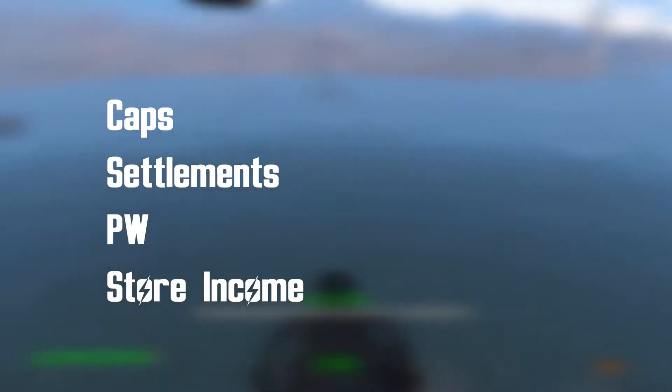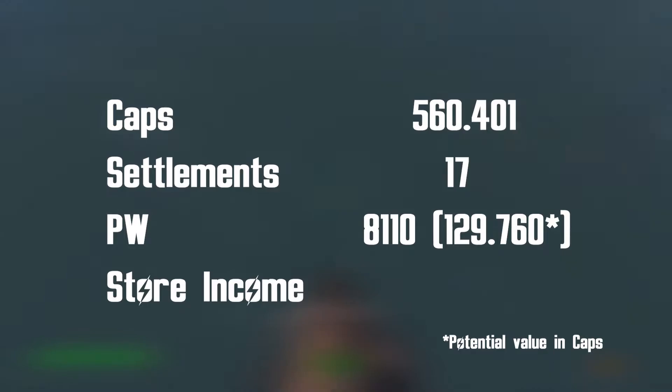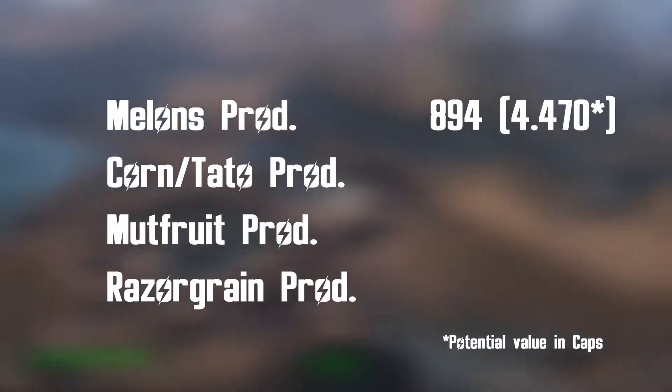Our starting point for today is 560,000 caps, 17 settlements, 8,100 purified waters, 750 caps a day from store income, and a total melon production of 894.